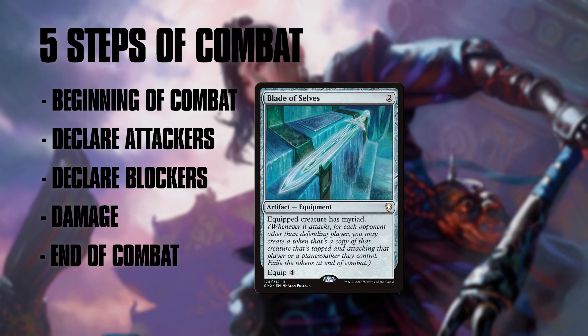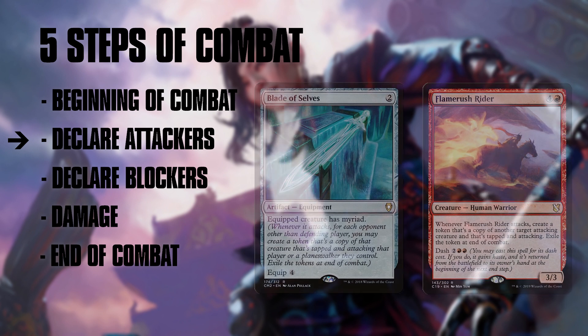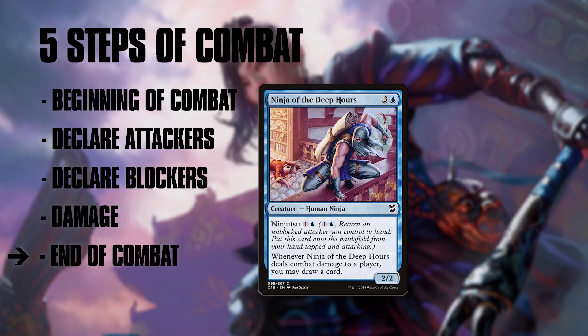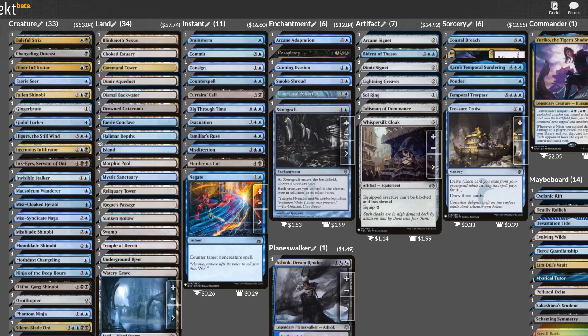End of combat is when some effects trigger, like the wearing off of the myriad ability from Blade of Selves or the delayed trigger from Flamerush Rider. Once a creature is declared an attacker in the declared attacker step, it is considered an attacking creature throughout all the rest of the steps in combat. This means if we attack with a creature, it isn't blocked, and then it deals damage, we can still ninjutsu it away into a new creature before moving into our second main phase. It's weird, but we can totally do it! This is the same rule that allows players to untap creatures with the enchantment Reconnaissance, even after creatures have already dealt damage. Ninjas basically always have a moment after damage to swap out if they ever need to.